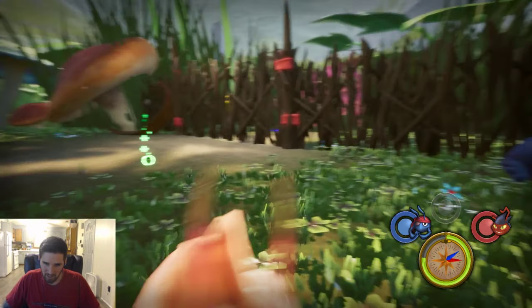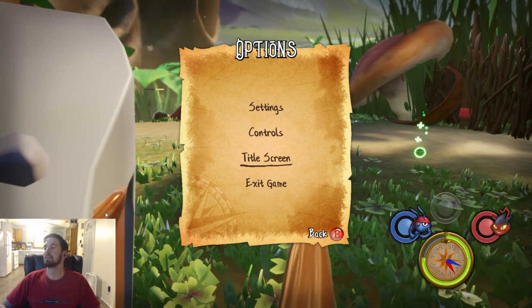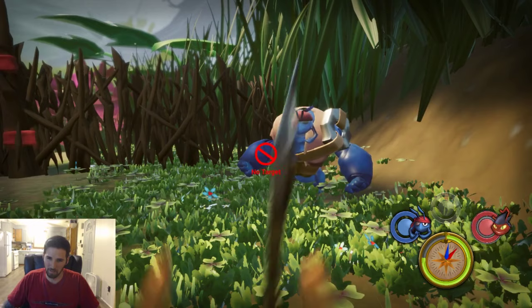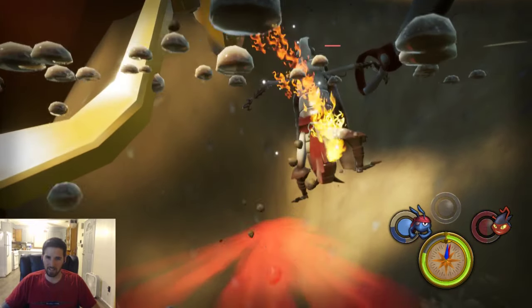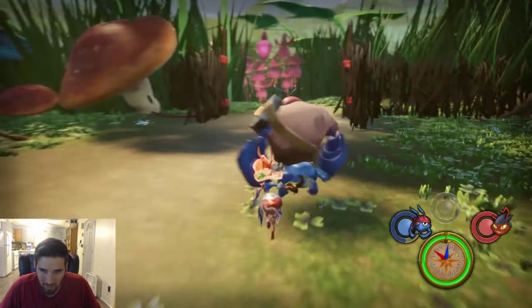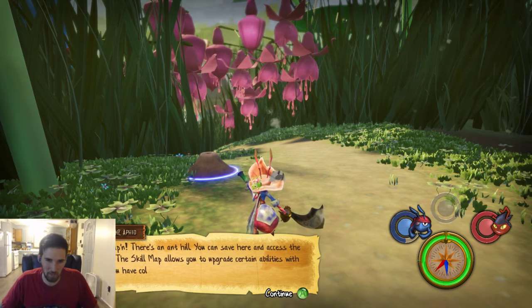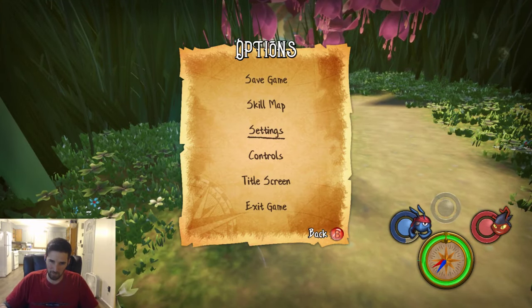I'm literally stuck in the treasure chest — pray for me. There's gotta be a way out. I jumped right into the water — I'm a genius. No way — did I kill him? We won! Looks like he jumped in the water after me, so we won. That's a glitch that actually worked in my favor. 'Captain, there's an ant hill — you can save and access the skill map to upgrade abilities with gold.' Thank god we can save — please save the game.